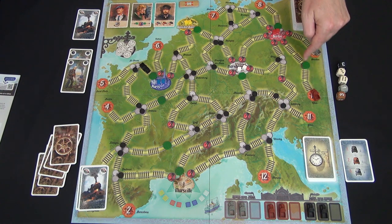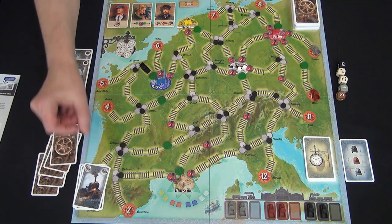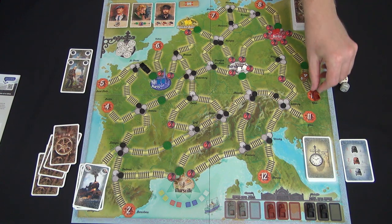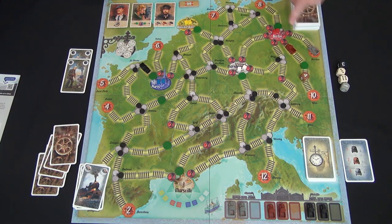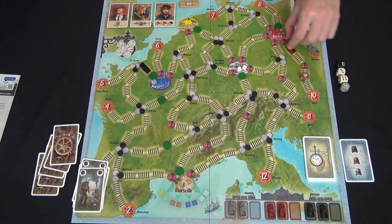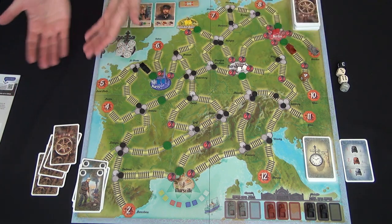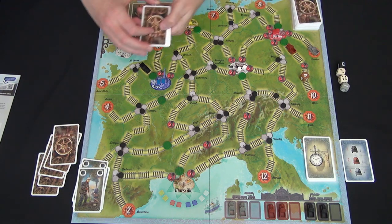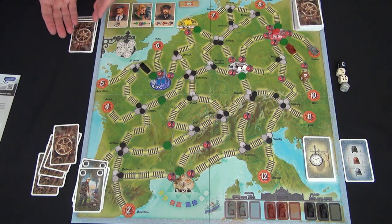The brown train can move through its signal. Brown has numbers from one to four — we roll four and move four spaces. Now it cannot enter Berlin because the signal is behind it. Playing two cards as a joker, we open up Berlin so the brown train can go in. That's the end of the turn — you can play any or none of your cards and stop when you wish. At the end of your turn, you draw five cards with a maximum hand size of ten.